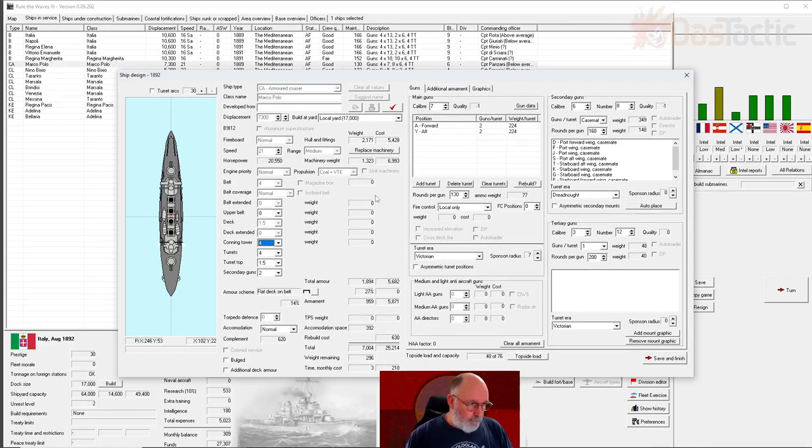When retrofitting, the class name stays the same - it's just a newer iteration. Displacement stays the same since we're not changing the hull, just tweaking bits and pieces. Speed and horsepower can't be changed. We can replace machinery - replacing the engines is only available during rebuild and increases time and cost considerably. We don't need to do that because we already have the cost savings and don't have enough researched technology to warrant it. We were missing the belt extended, but belt coverage is normal.